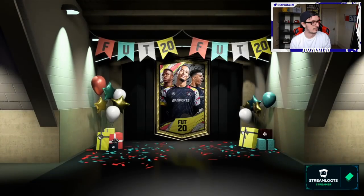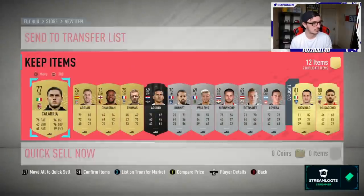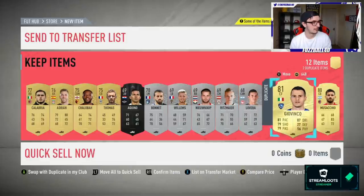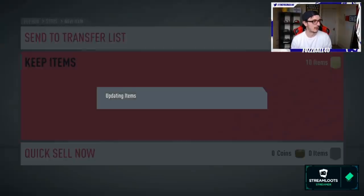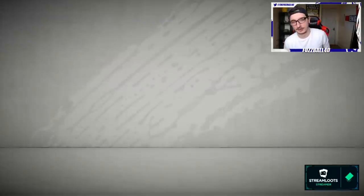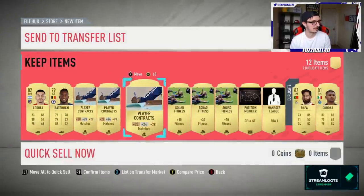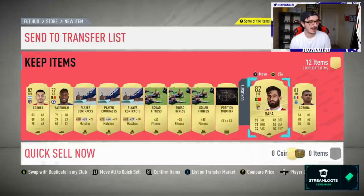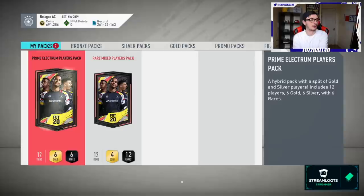Premium electrum - a decent silver would be nice. Got a player who sells for a little bit, plus Aquino who goes for a small amount - nothing incredible. Moving to the rare gold pack - hoping for draft tokens but these are honestly some of the worst packs on the game, completely not worth it in terms of value. Nothing great - some squad fitnesses I'll sell, as I've got loads in the club already. Then we'll do the prime electrum and the rare mixed players pack.